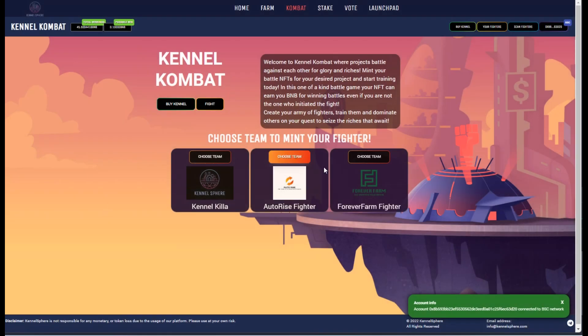In here you'll see right now there are three different teams that you can choose from. Each team is a separate project. You have to hold a minimum token amount for each project to be eligible to mint or train that fighter. You also need to hold 1,000 Kennel tokens — that is subject to change as the price of Kennel increases. So just be aware that if Kennel price increases, that minimum will decrease along with it.